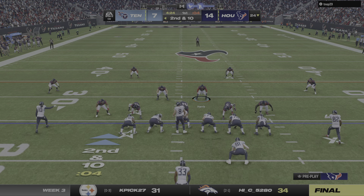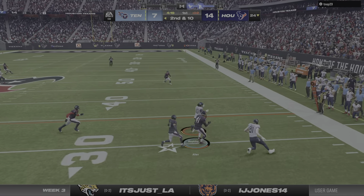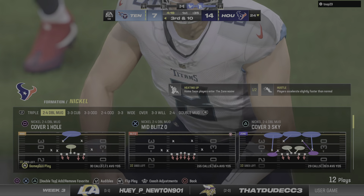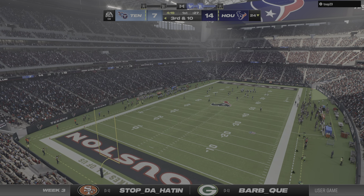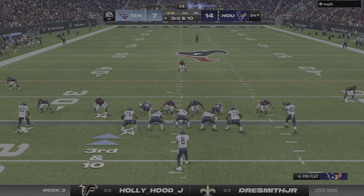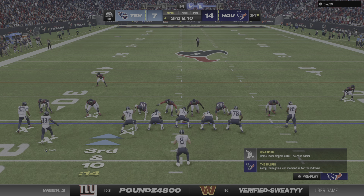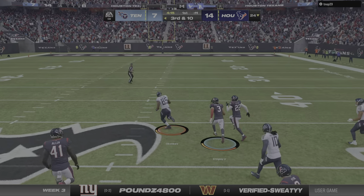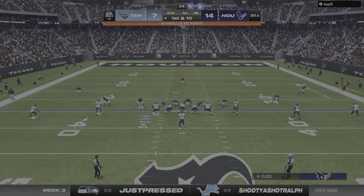Second and ten — Levis escaping pressure right. He'll want that one back — incomplete. Third down. The Texans defense really played well in their win last week against Miami, and all defensive teams talk about creating turnovers — takeaways. Any time you get two or more in a game, you've had a really good performance. They exceeded that number in a big way. Levis on third down works the middle of the field — complete! A big play for Tennessee, 41 yards. So that changes things — here's a first and ten all the way down at the 35.